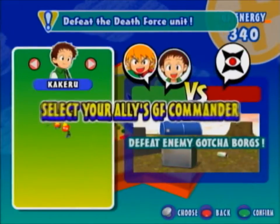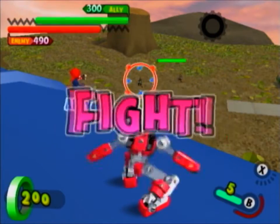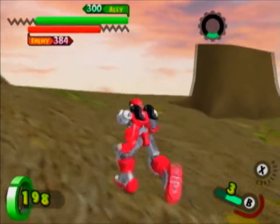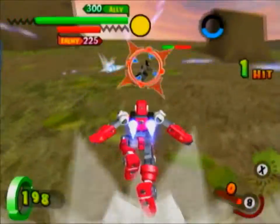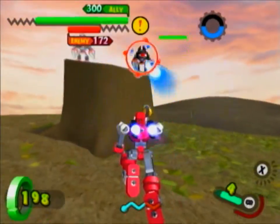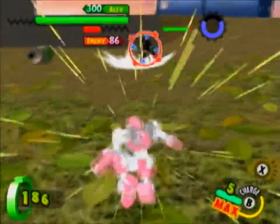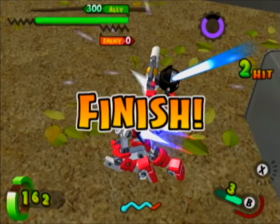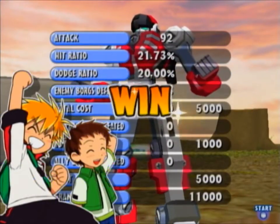And the first battle in which we can choose our ally — I think we'll go with Kikari for now. Generally, these 'defeat the death force' missions are just generic fights against a random selection of Borgs, though this early one is a bunch of death Borgs again. That gear to the right of the GF meter is the power burst meter. It fills up as you deal damage to the enemy, and when it's full, you can initiate power burst, also known as hyper mode. I'll go into more detail about that later. And another win.